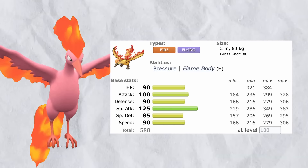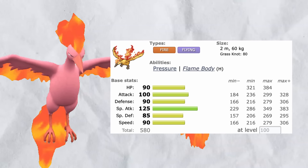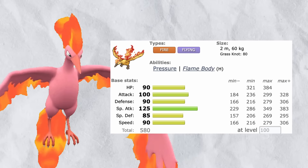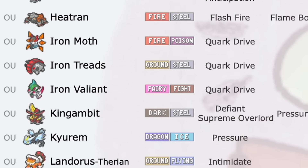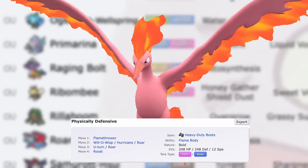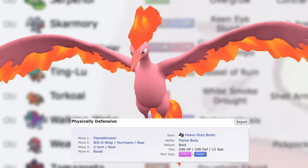It's to no one's surprise, but its valuable stats, typing, and ability have finally come around to make it more relevant once more within the plethora of physical attackers to defend against. The most common set that Moltres has been running of late is the physically defensive Flame Body set.